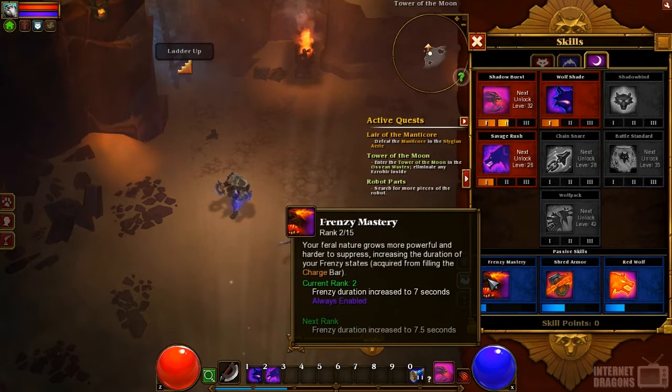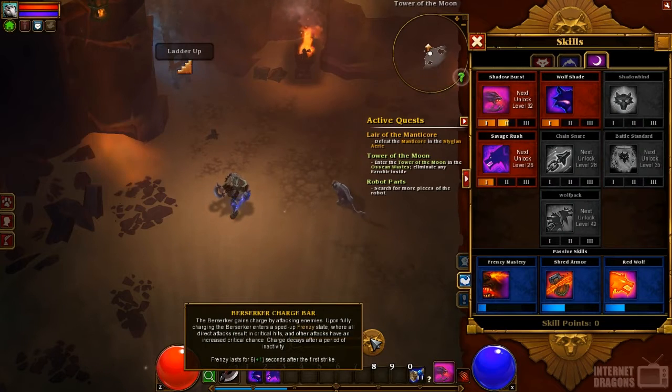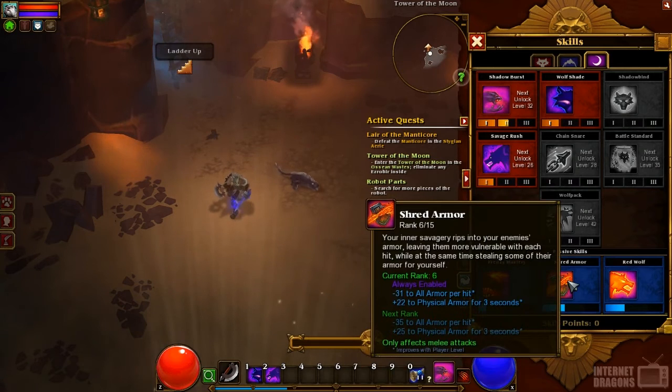The first passive is Frenzy Mastery — it increases the duration of your Frenzy, which is the Charge Bar. Every class has its own variation of the charge, and for the Berserker, as you kill or even just attack enemies, it'll build up the charge. Once full, you enter a Frenzy state where every attack is a crit, which is great for shredding bosses or named enemies. Next I have Shred Armor, which reduces an enemy's armor every time I hit them. So between Savage Rush, Shred Armor, and the Claw passive, armor is not an issue for me — those big armored enemies might as well not have plates at all.